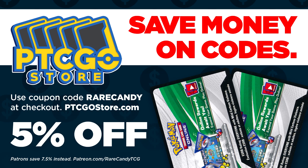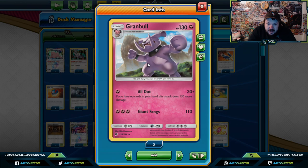If you're one of our patrons, you can go to patreon.com/rarecandytcg. We've got a special code to save 7.5% on your order there. And if you want to consider becoming one of our patrons, you can go to patreon.com/rarecandytcg and get the special code there.